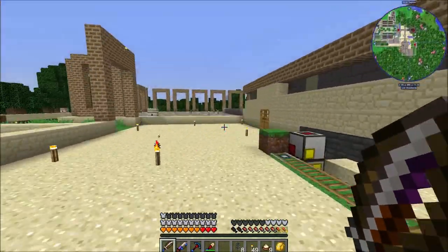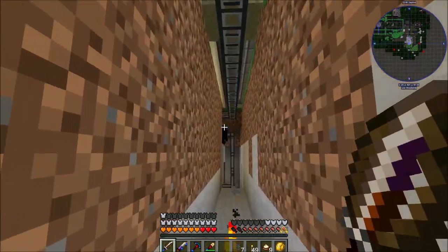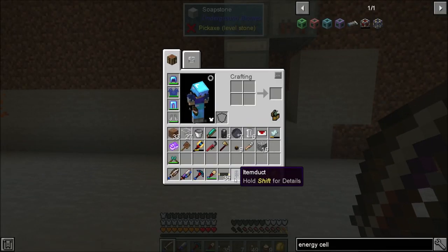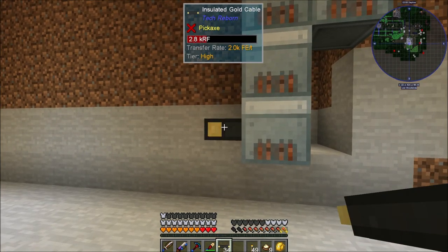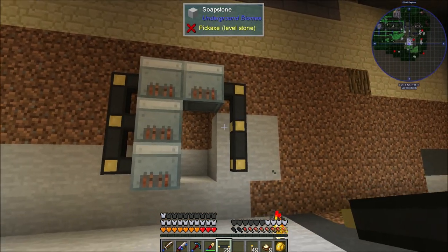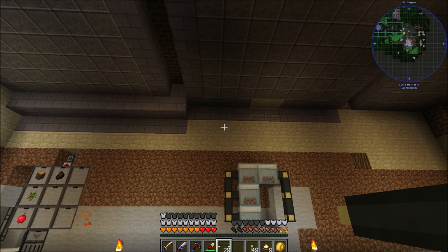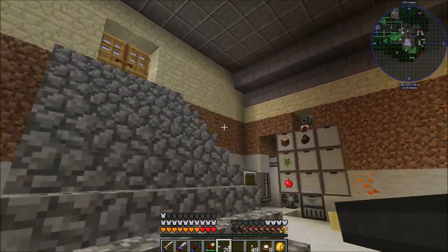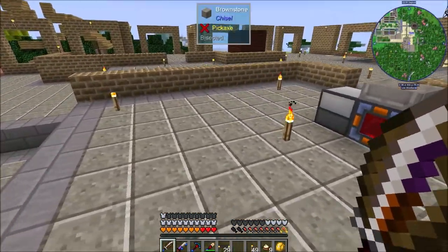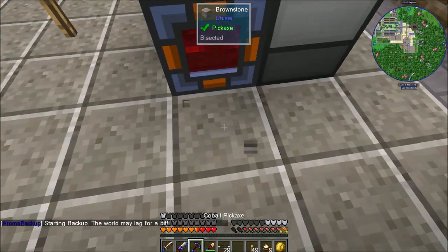Let me plug up this last item duct right there — we should see charcoal running out, and there we go, it's sending that over. We're going to take our insulated gold cables and plug these up — you can see they're starting to fill up with energy. I'm going to bring the energy out and then figure out whether I want to make an energy storage room up there, maybe in that room where we have this. It could actually make a pretty good energy storage battery setup.